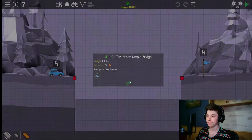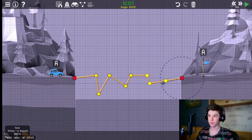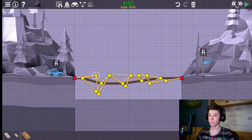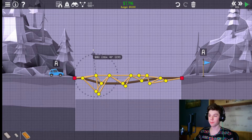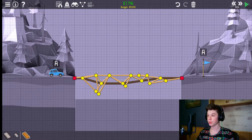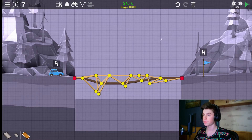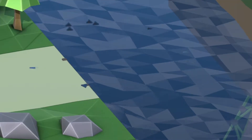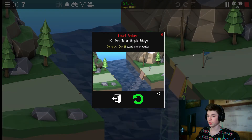A to A — all right, I can get behind that. What the fuck did I just build? If this bridge doesn't support the weight of this little car, I don't know what will. I'm pretty sure this bridge is perfect. Let's run it. What the fuck? I'm sorry, what?